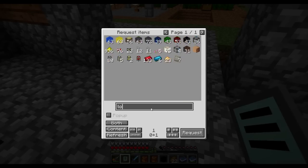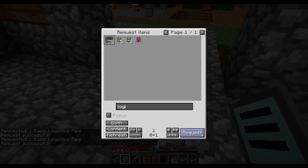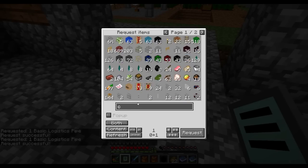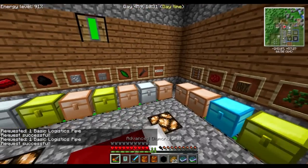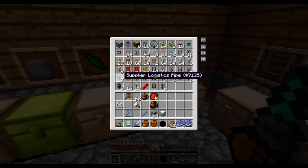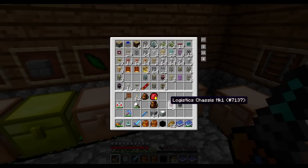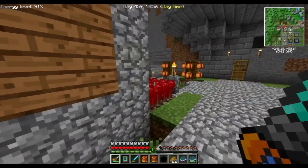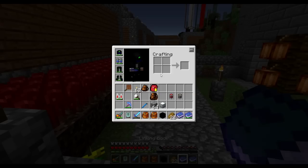Now we're going to need a logistics pipe — let's make it two. Do I happen to have a chassis? That's a logistic chassis Mark 2 and a Mark 1. The Mark 1 will be good. Let's go set this up.